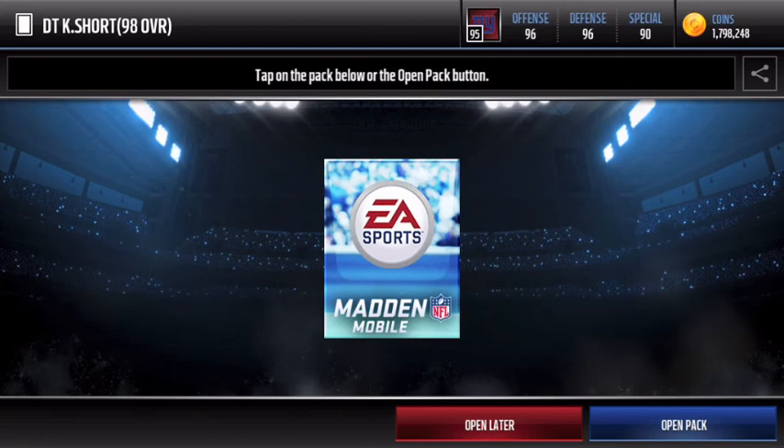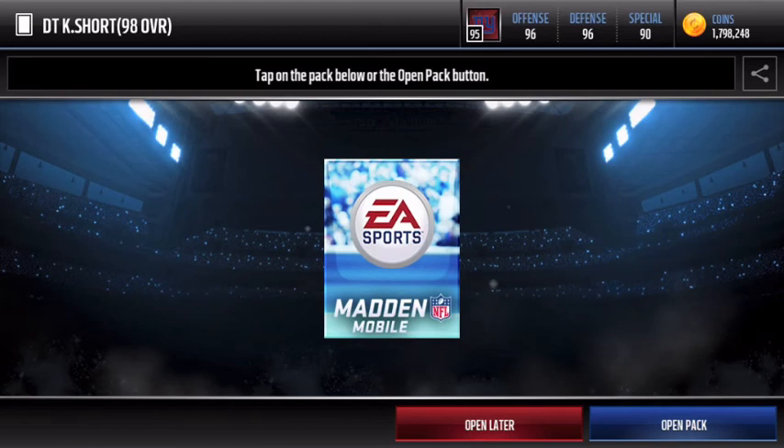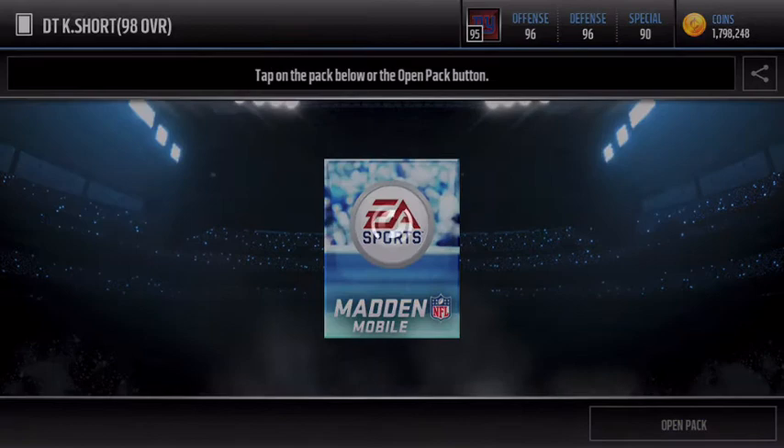Just want to thank EA for supplying this, but we got ourselves a review on this 98 overall defensive tackle Kawan Short. I'll show you guys the other players — it looks like they'll be releasing two every week. For this week they did release Joe Thomas, offensive tackle, as well as defensive tackle Kawan Short.